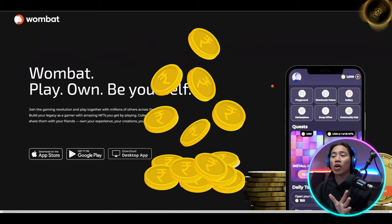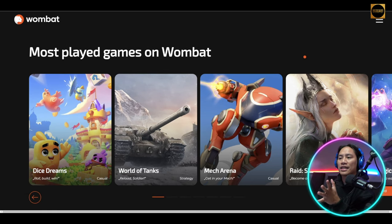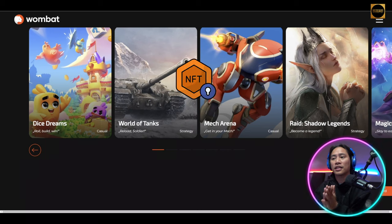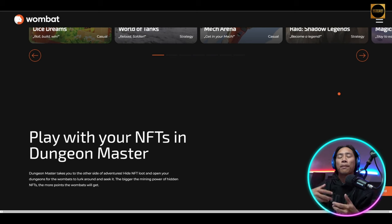Holding the Wombat token gives you a lot of benefits, including a boost on all Wombucks earned in Wombat and Womplay. A free Wombat Prime subscription is also included, along with a boost on all materials mined within Wombat Dungeon Master, free VIP packs each season in the Dungeon Master, access to the Dungeon Master VIP NFT drop at discounted rates, a free season pass, and voting rights in important ecosystem decisions — giving you a part-ownership feel in terms of directing the project.